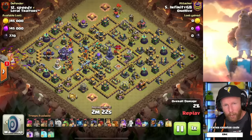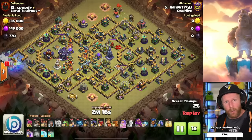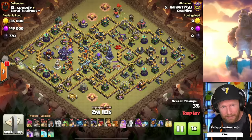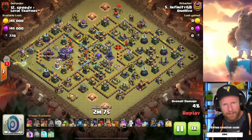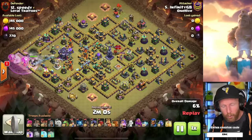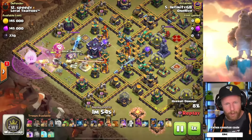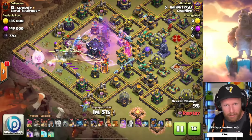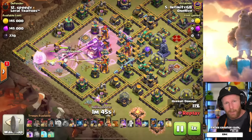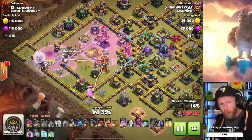At Town Hall 15 it's extremely difficult to get triples, so we need to first secure a two-star on every base, then identify bases with a potential weakness to a witch attack. Make sure we don't leave a one-star on the board if the witch attack goes wrong. Keep some people with a safe two-star attack in their arsenal — a queen charge hog miner hybrid, or electric dragons — something that guarantees at least a two-star while hopefully having enough force to get the triple.